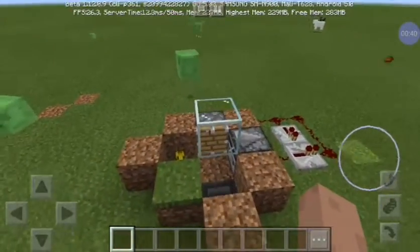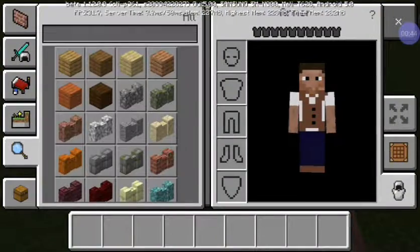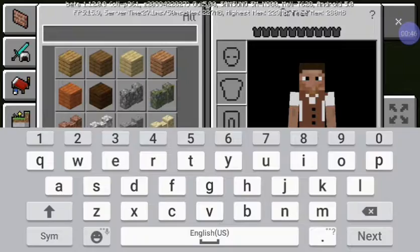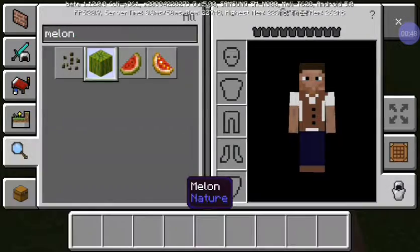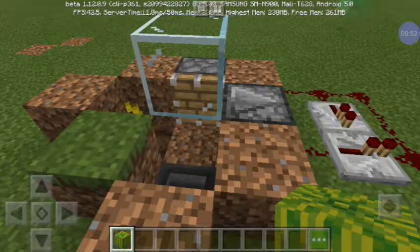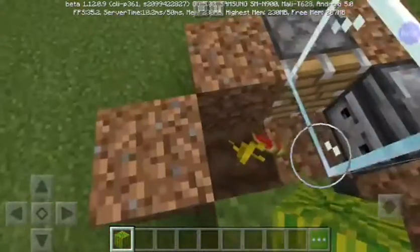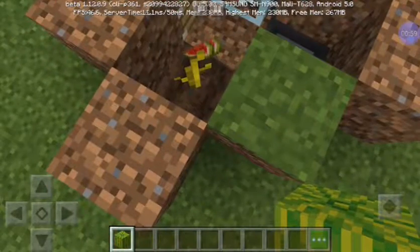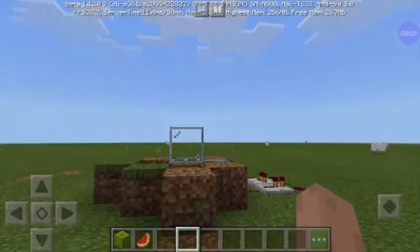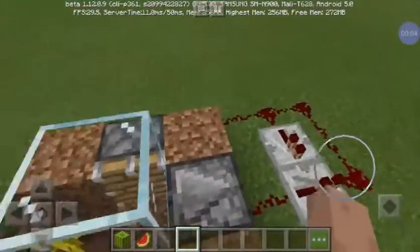This is a new and improved melon farm. That works. I'll show it. So, here we have a melon. We place it here. And there. I'll be showing you how to make this.